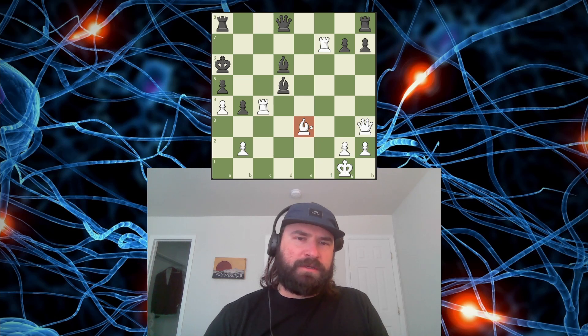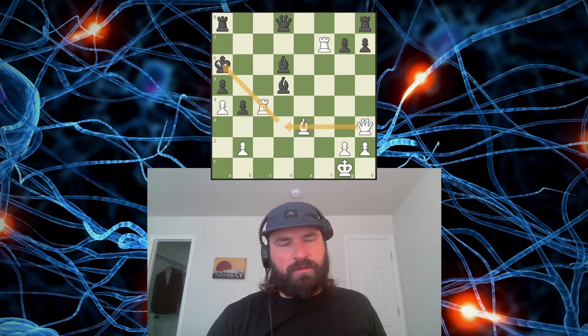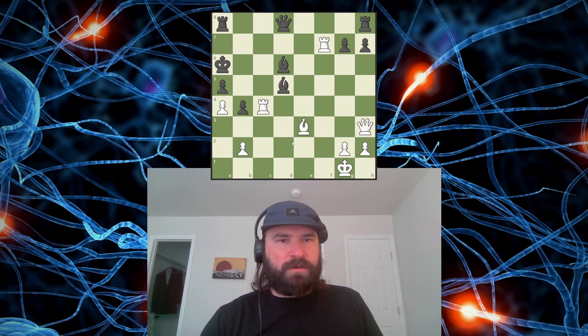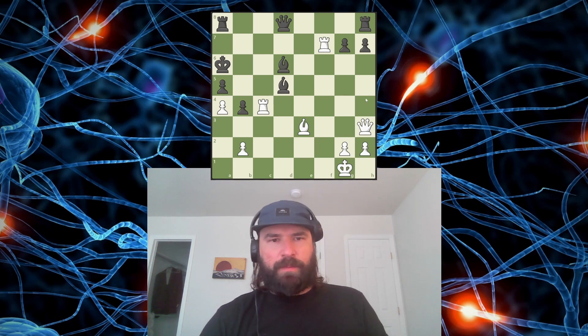I feel like this bishop is annoying. I want to be able to slide my queen over here. I'm looking at — this check forces the bishop to take. That's the most forcing move on the board, it seems like. But this bishop... I feel like I want to slide my queen along this third rank. Check here, bishop takes. How do I get my queen in there? I just have to get my queen to this square somehow, but I need the bishop doing this at the same time.